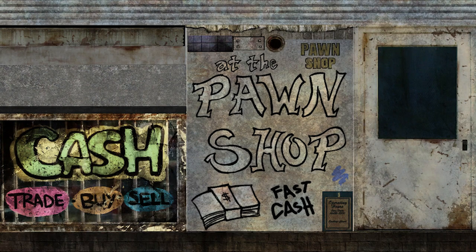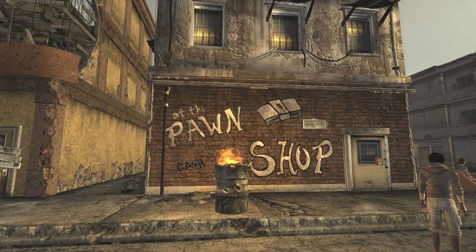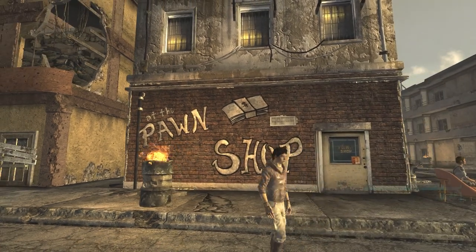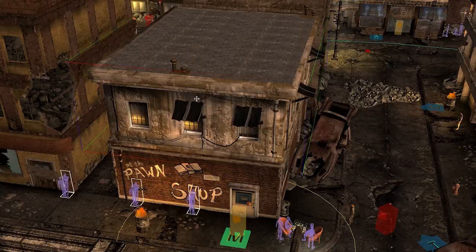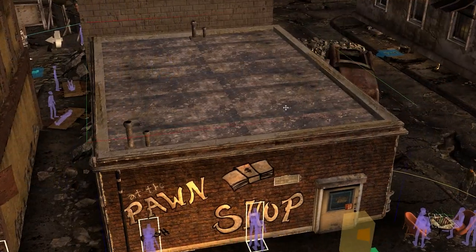The texture file for Miguel's Pawn Shop reads 'Fast Cash,' but in-game it only says 'Cash.' The building was originally designed to be a single story, but a second story was later tacked on — as a result, you can normally never see the cool pipes stemming out from the roof.